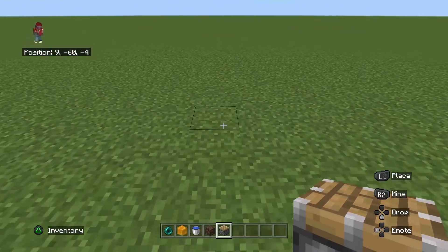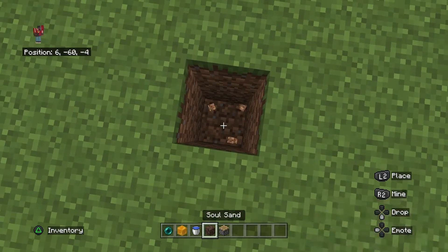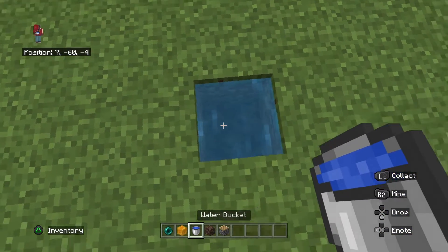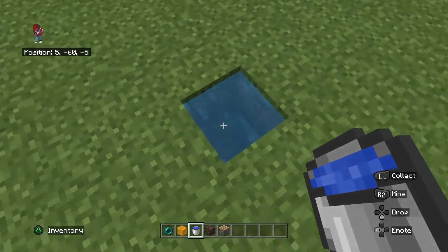What you want to do is dig one hole in the ground, dig it two blocks deep, place the soul sand, then the water bucket. And then you should see little bubbles come up — yeah, there we go.